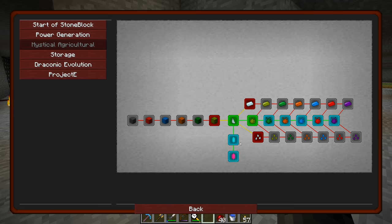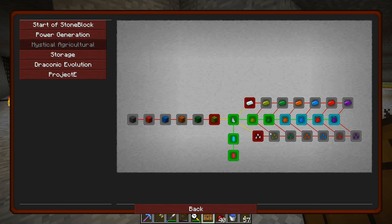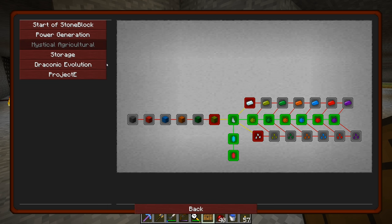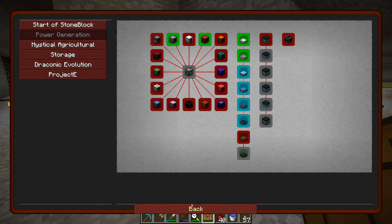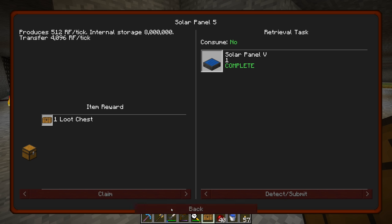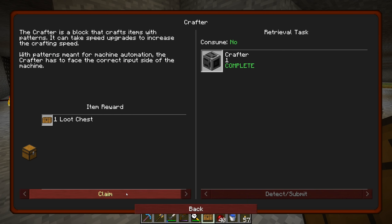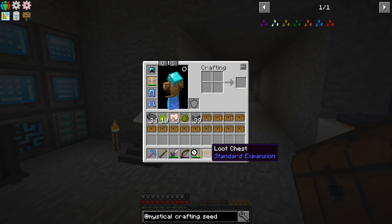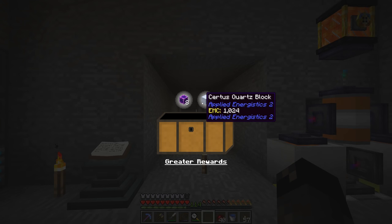We're near the end of the episode. We have a bunch of loot chests to claim — the rewards in this mod pack are pretty good, so let's pop these open. We had these from last time too. Draconic evolution and Project E we haven't touched yet, so we have a lot of loot chests to open.